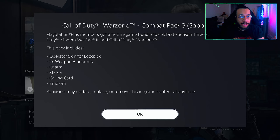That was really good. You get an operator skin for Lock Pick, which I believe is a PlayStation exclusive operator. You get two weapon blueprints — one of them is for the BP50, which is one of the best guns to use right now. You also get a weapon trauma sticker, a calling card, and an emblem. I'm going to cop this and then we'll take a look at everything in game.